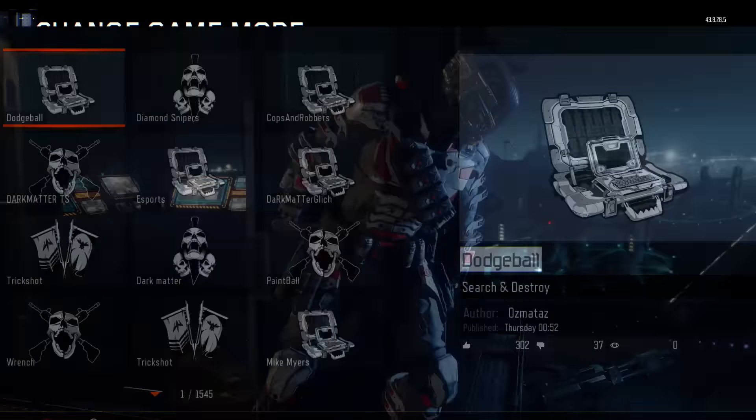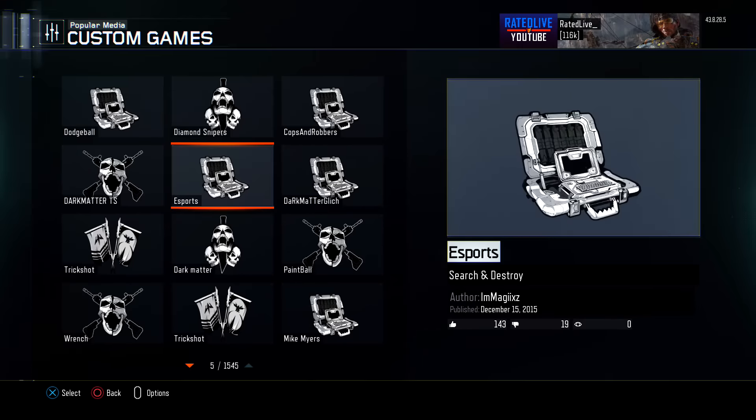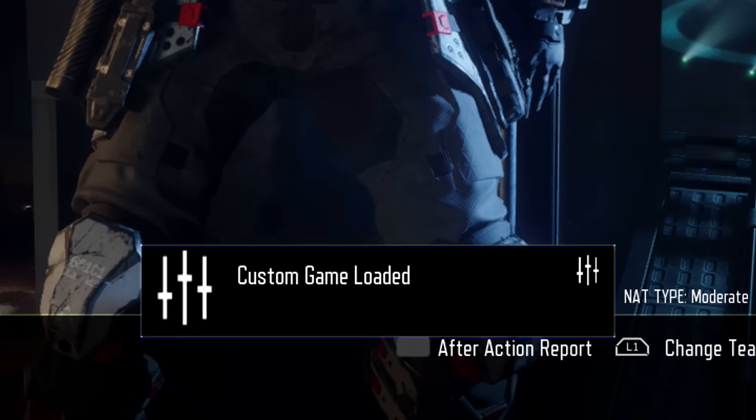With that said, let's begin. Starting off, what you're going to need to do is go into a custom games lobby. From here you're going to go ahead and change the game mode — you want to change it to whatever game mode you want, and this has to correspond with the game mode shown on the custom games.